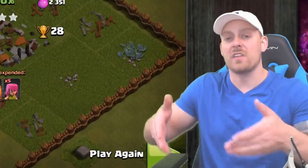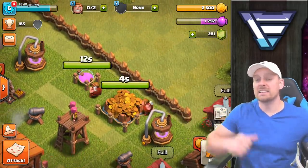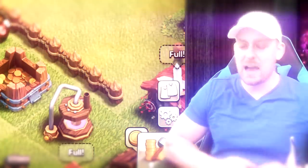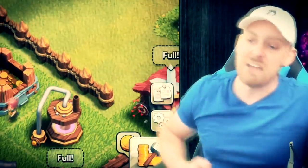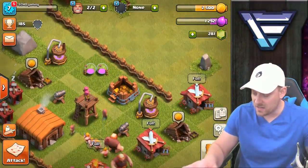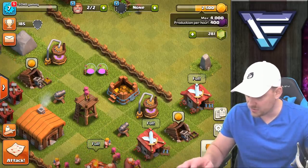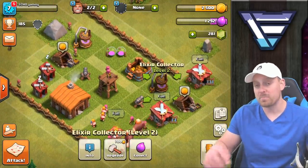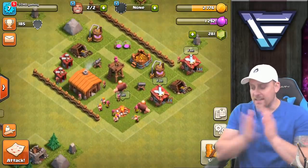There it is — the first ever three-star in Clash of Clans on this account. A huge moment is coming: the storages upgrade completes. We got one achievement right there and in five seconds another one is on its way. Level 7 — let's go! The storages can now hold 4,000 of each — 4,000 elixir, 4,000 gold. Production is 400 per hour for gold and 800 per hour for elixir because my pumps have been upgraded but my mines have not.